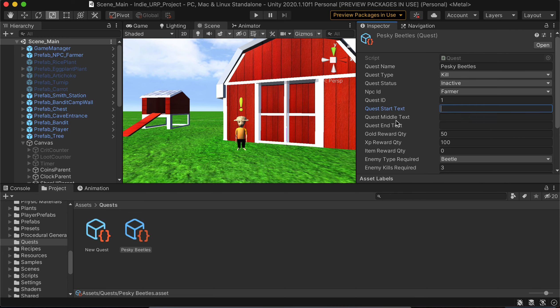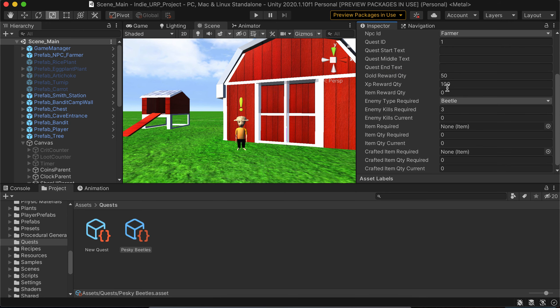There's also dialogue text fields — start text would be something like 'Can you kill these beetles for me?', middle text shows status while the quest is active like 'You still need to kill two more enemies', and end text would be 'Great job, thanks for this.' Then it'll hand out the gold reward, XP reward, and if there's an item reward that'll be shown as well. And then there are fields for the three different quest types: enemy type required, how many kills are required, and how many you've done currently.